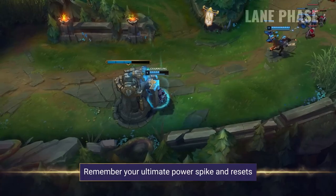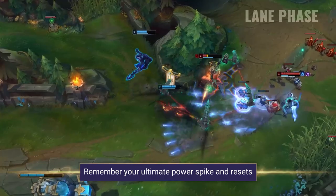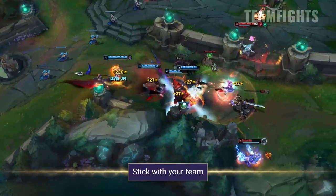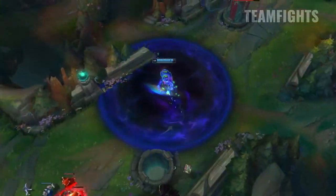Your level 6 power spike is massive. It allows you to go for all ins on your opponents easily, and it's especially useful for when both opponents are low, so you can use your ultimate resets to get multi-kills. In teamfights, you're going to want to stick with your team as much as you can, as being caught out on your own could mean a swift death and it will put your team behind.